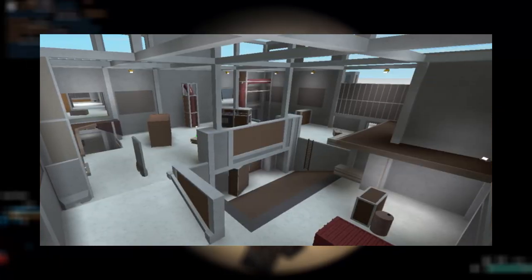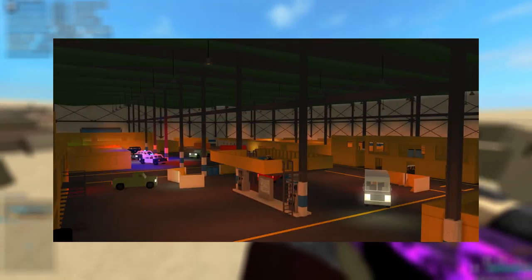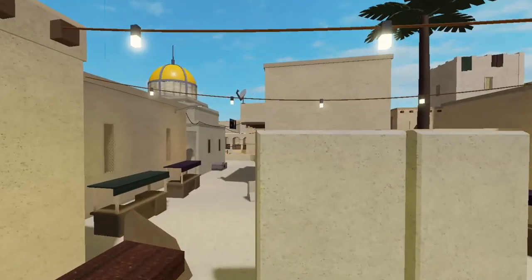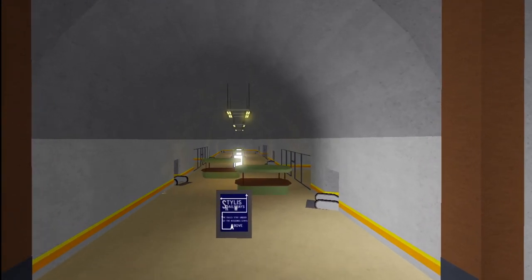Maps you shouldn't even consider sniping on: Bizarre, Elevation, Jungle, Locker, Mall, Metro, Rig, Industry, Warehouse, Laboratory, Farmlands, and Rust Belt. These maps are simply too small, have too much cover, or don't have any sniper spots whatsoever.